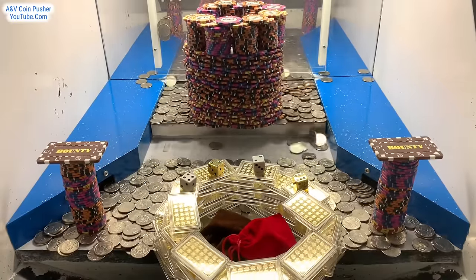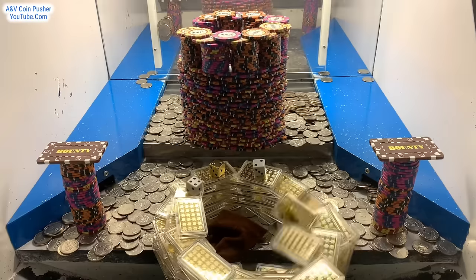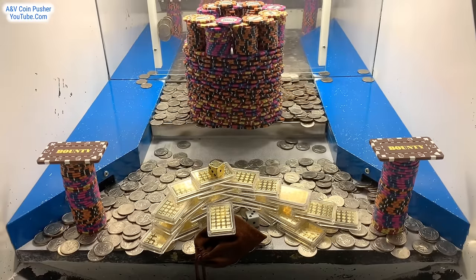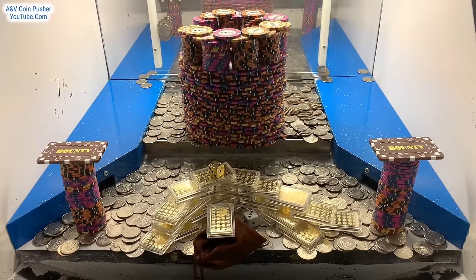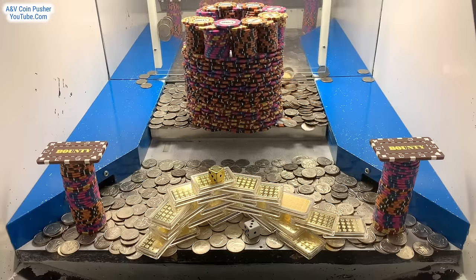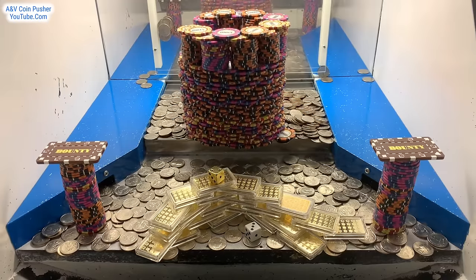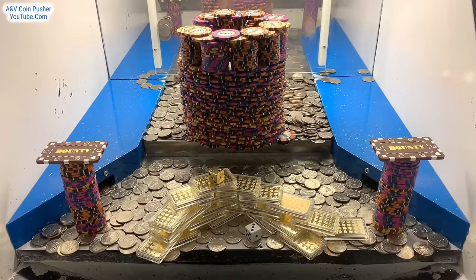That gold tower is super close to the edge, and they took all those walls of chips that were on the blue shelves. Jackpot baby — nice, we got that massive tower of gold! The majority of it anyway. They took all those chips and walls from the blue shelves and combined them into one enormous tower back on the pusher — a whole bunch of thousand dollar chips, five thousand dollar chips, and ten thousand dollar chips. Hopefully we can get that to fall down within the next couple of minutes.